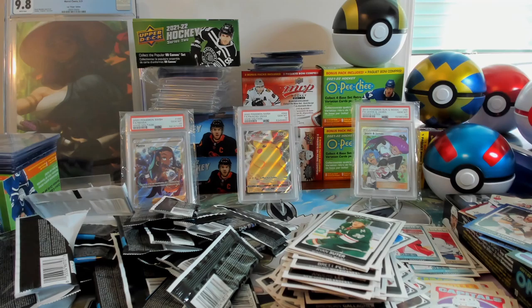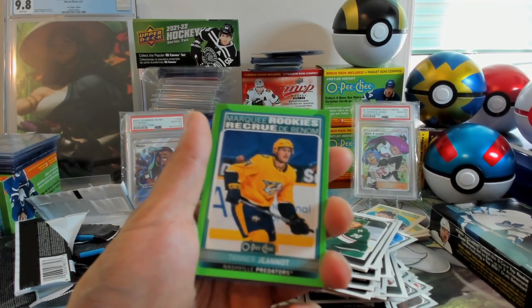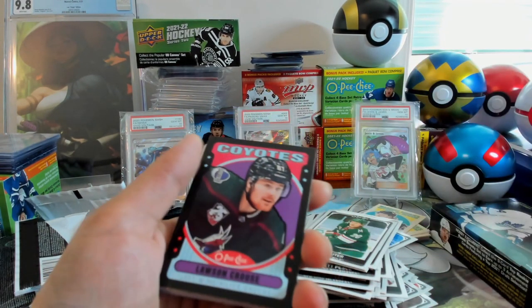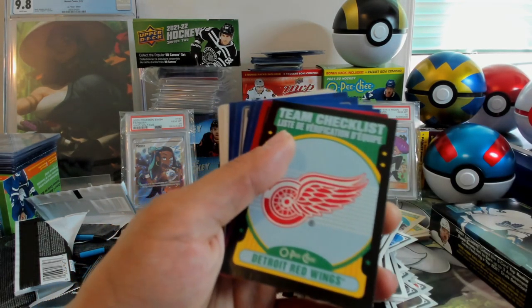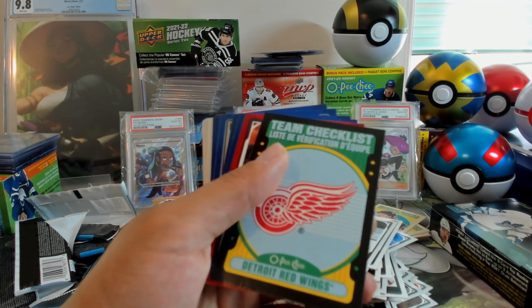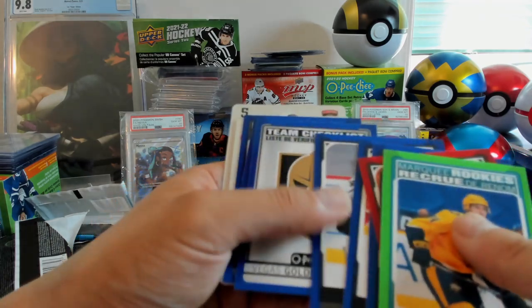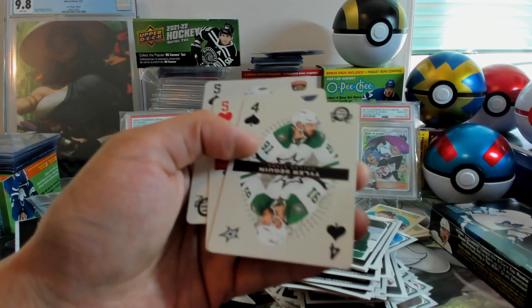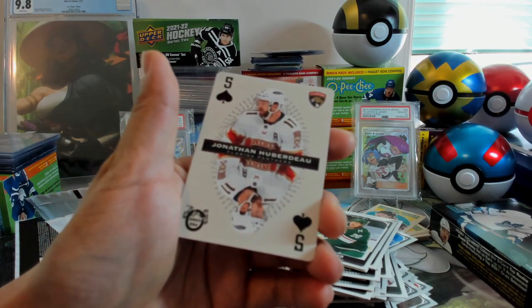So there you have it — that is a hobby box of OPC Hockey 21-22. Our main hit from this box was the Marky Rookies of Tanner Janelle, numbered to 50. We got a Lawson Crouse and Red Wings Checklist black parallels numbered to 100, the Drew Doughty red parallel, a ton of blue parallels, and playing cards of Matt Barzell, Tyler Seguin, Jordan Binnington, and Jonathan Huberdeau.